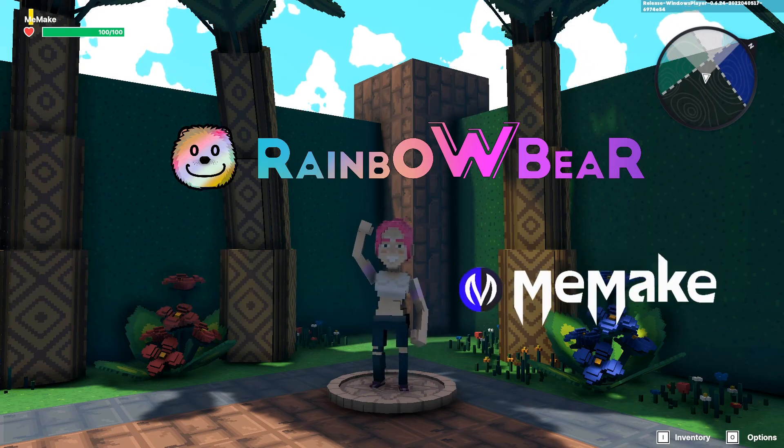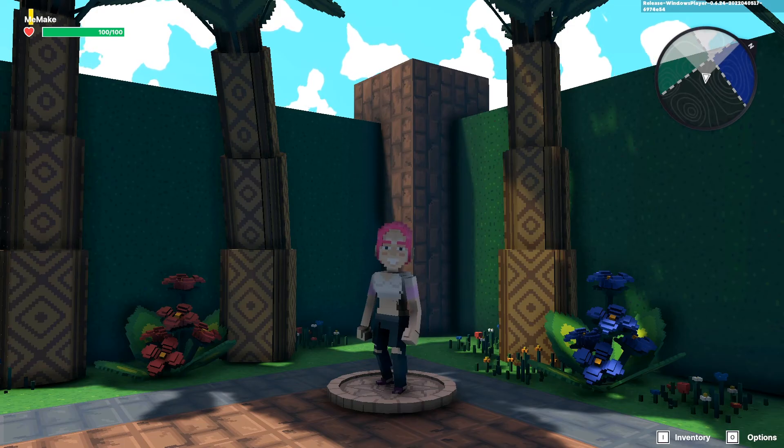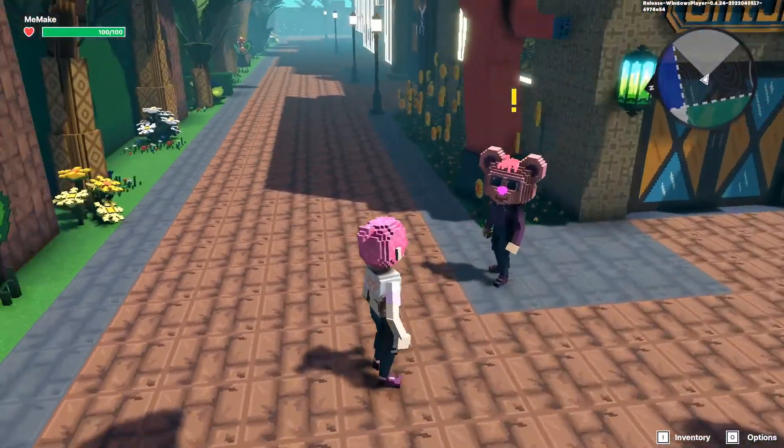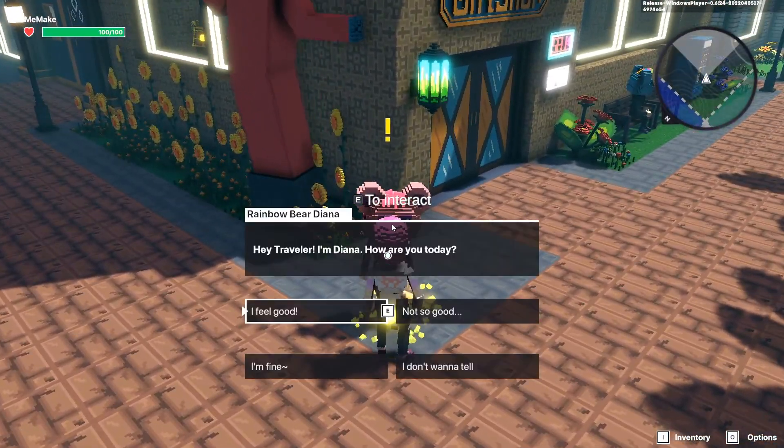Hi everyone, this is Rainbow Bear. Let me show you today's building progress. As you can see here, we made a quest giver. Let's interact — Diana says, 'Hey traveler, how are you today?' 'I'm fine.'